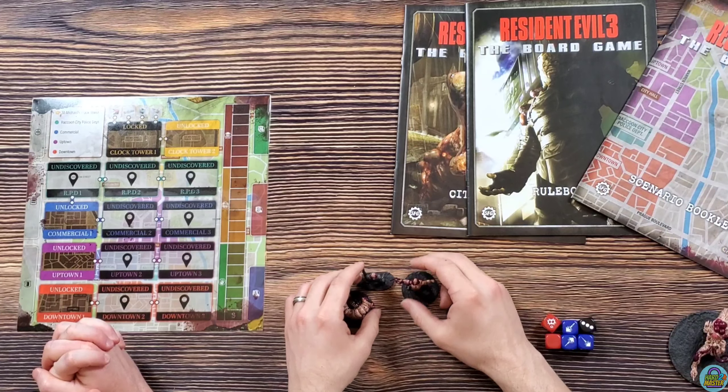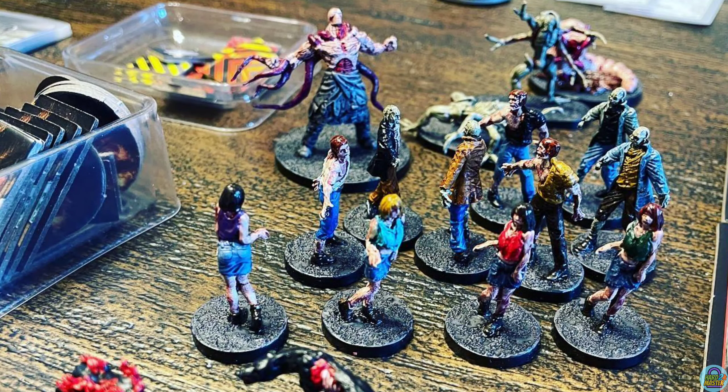In the base game, you're going to have all the different walkers and things, but your main baddies are Nemesis. The shape of the bases matters because no space on a tile can have more than four size pieces — this base counts as two, whereas normal characters are one. These zombies react just like in the video game: if you shoot at something, it's going to start moving your way. If you have a circular base boss figure on a space, that's all that can be there — nothing else.